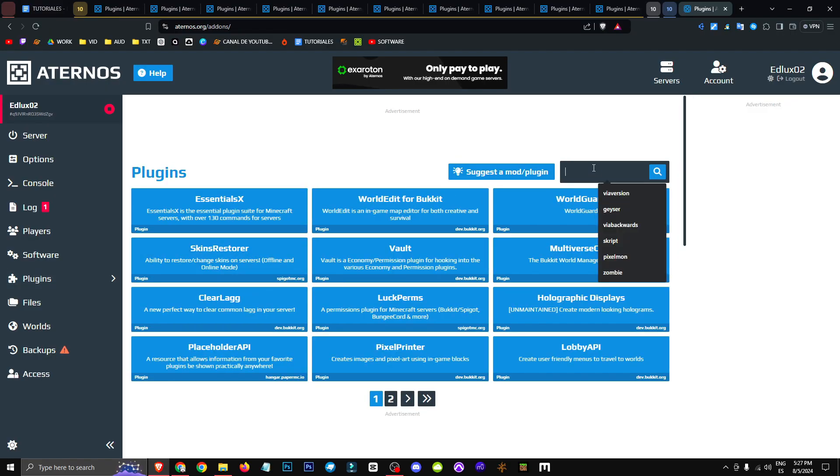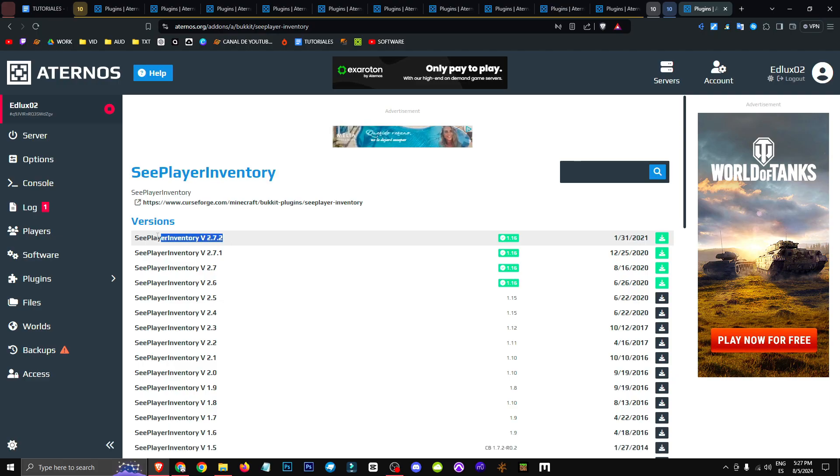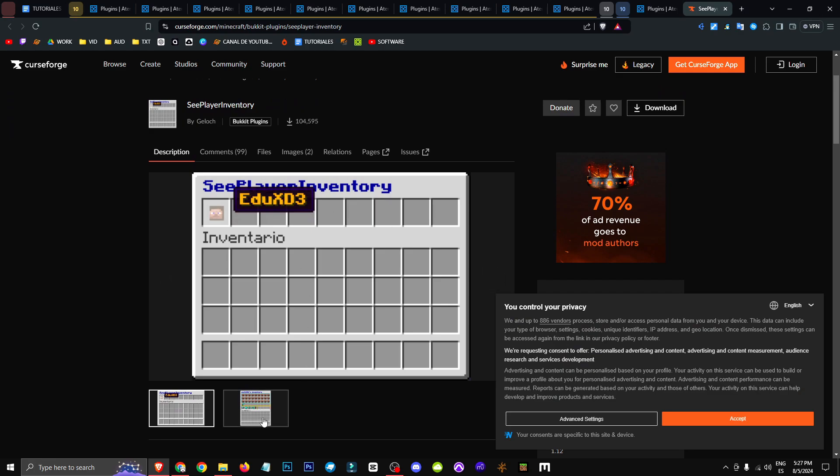After that, head to the plugin section and search for clear inventory. Click on it and you'll see the plugin. There's only one option, and if we check Coolforge, we can see how it works — it shows inventories of players on our server.